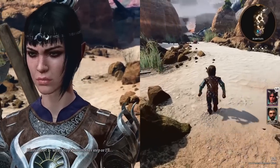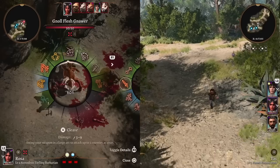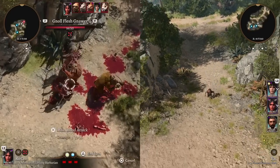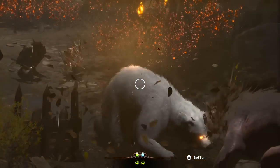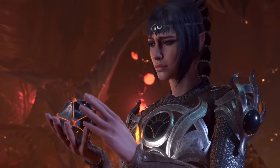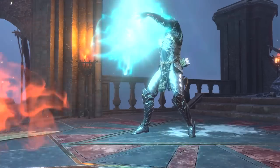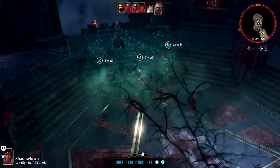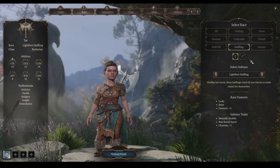First up: rolling your character. It is stressful. The sheer choice of races, classes, subclasses, backgrounds, and traits is so overwhelming when you first start the game. But just like when you're creating a character for a D&D campaign with friends, remember — there is no wrong way to choose here. If something catches your eye, if something sounds like it'll be fun for you, pick it. Don't stress about making a bad call, because you can't.